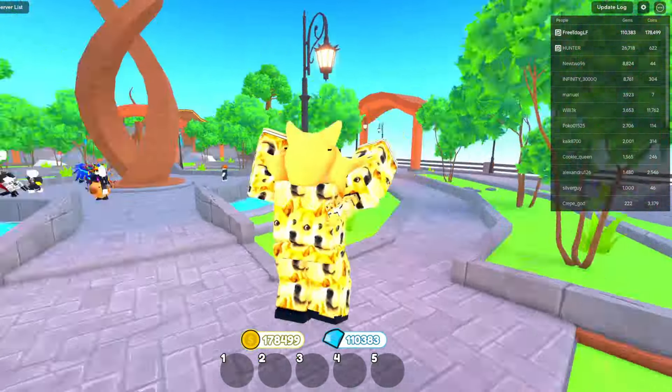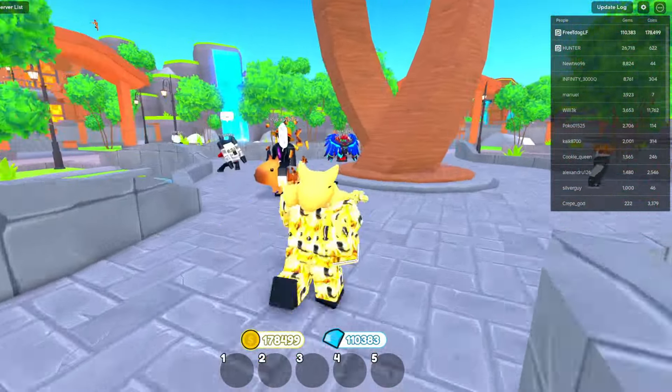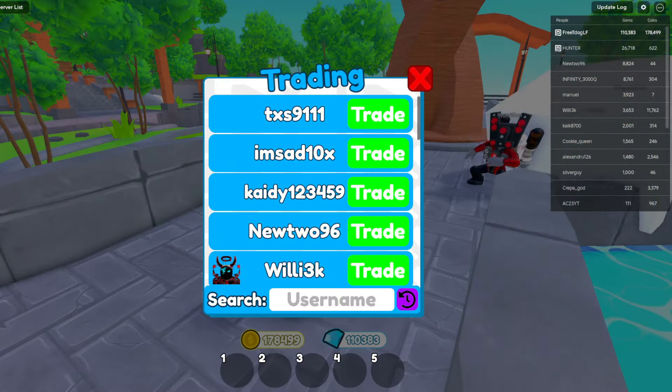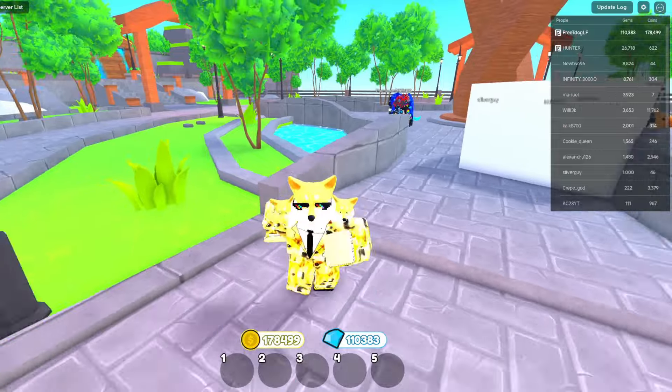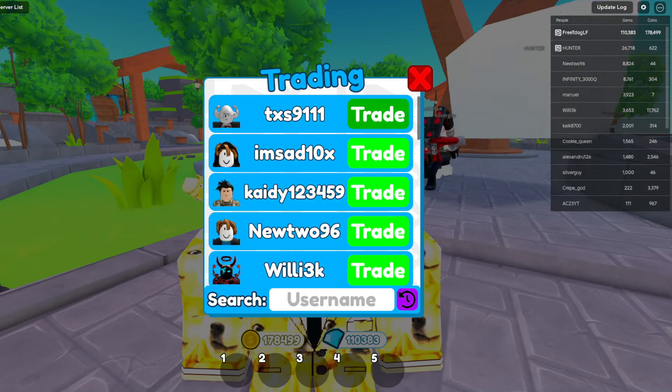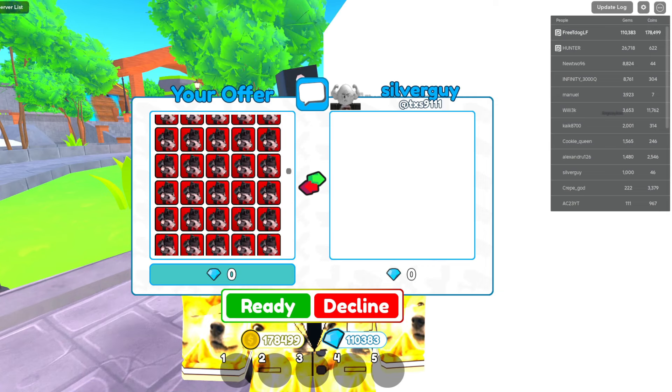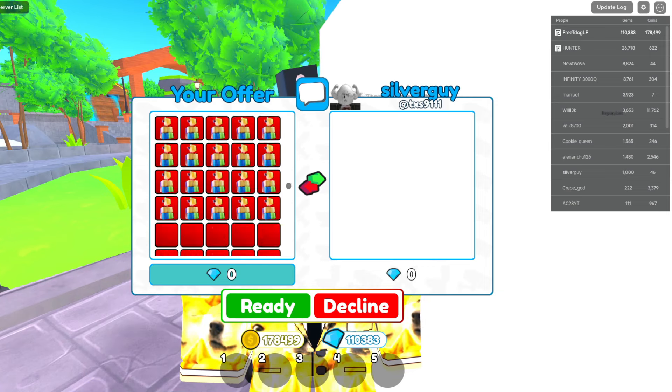I believe we should be able to get some decent prices. We're going to go ahead and send out some trades — the best strategy is to send trades out to every single person, and someone will go ahead and accept it. I'm just going to hope that nobody asks for my sign. We're going to see what they offer for this.